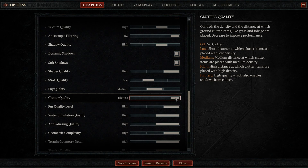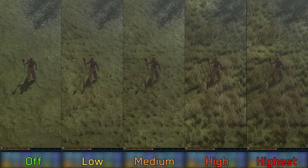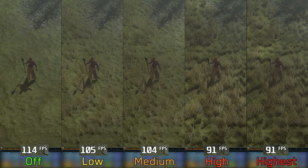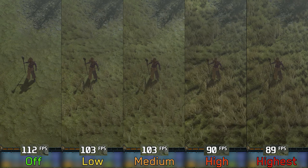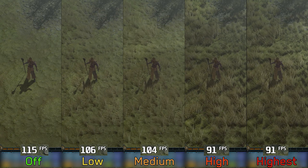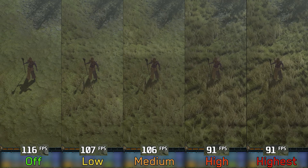Clutter quality adjusts the density of ground clutter like grass and foliage. Using medium also disables shadows for clutter. Performance-wise, going from off to low costs 6%, to medium 7%, and to high or highest around 20%. While off or medium offers a good performance boost, it drastically impacts visuals. I recommend keeping it at highest and only turning it down to medium if you've lowered other settings and still need extra performance.